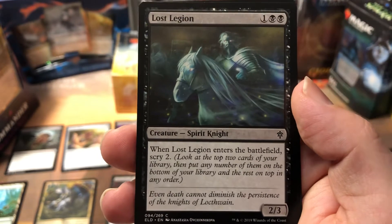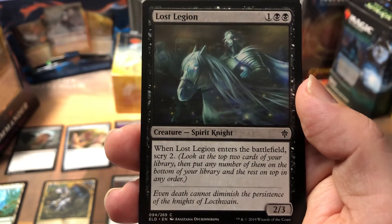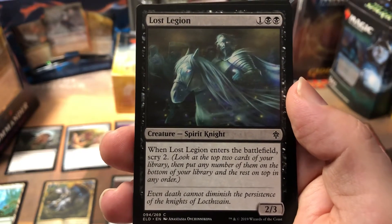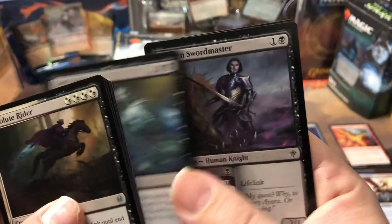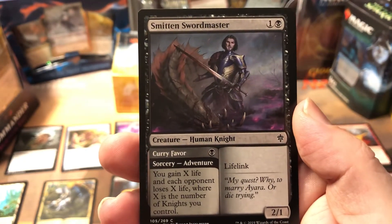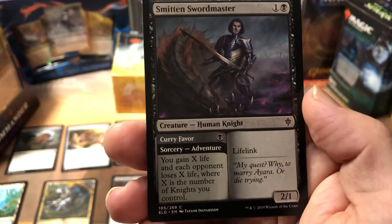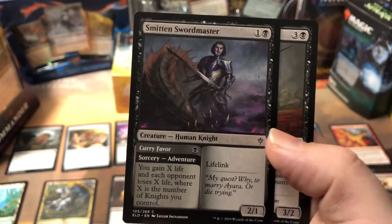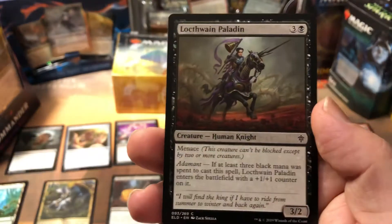Lost Legion — the Scry 2 feature is awesome, but I wasn't running a lot of Knight synergy. If I'd have been Black-White with a lot of Knight stuff, it might have been a good card. The Scry 2 was cool, but a 2/3 just didn't really do much for me. The Smitten Swordmaster would have been nice, but I kept getting early game situations with no Knights in play. It did win me one game — I was able to do the final point of damage.